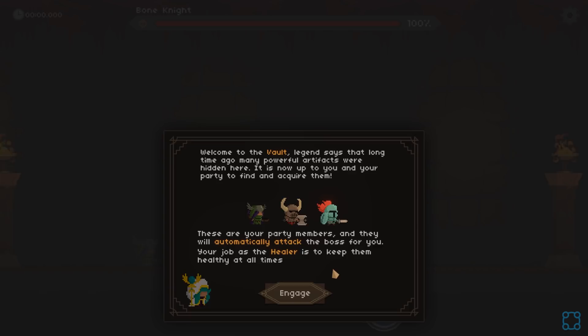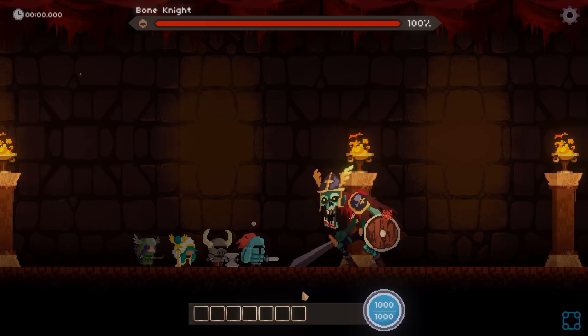So welcome to the vault. Legend says that long ago many powerful artifacts were hidden here. It's now up to you and your party to find and acquire them. These are your party members and they will automatically attack the boss for you. Your job as the healer is to keep them healthy at all times.